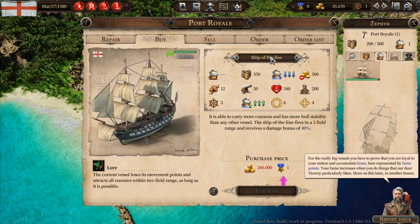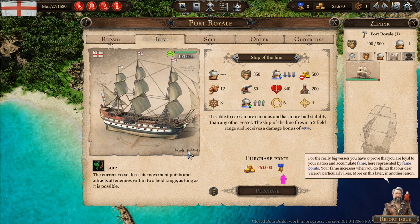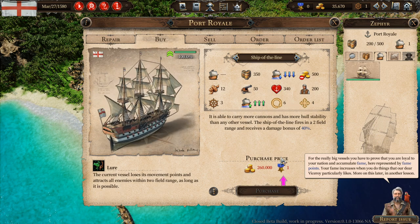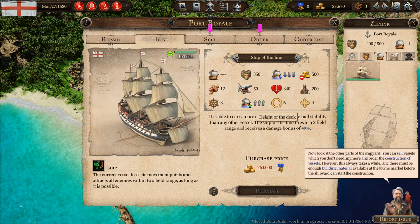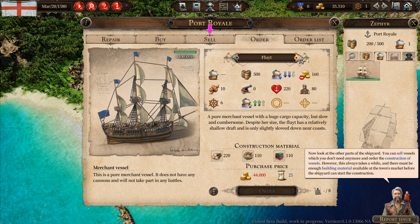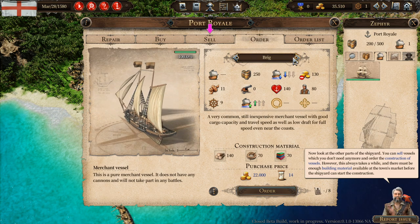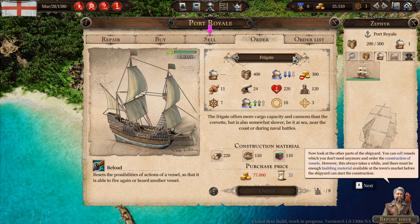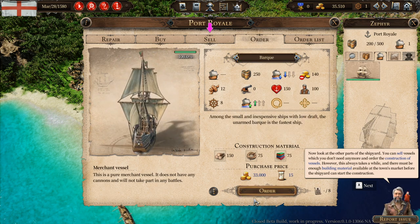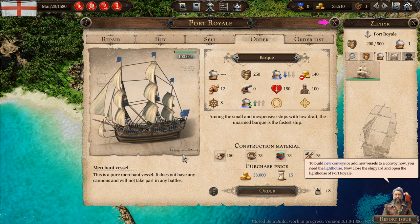Combat's got a lot spicier — one vessel can set a neighboring vessel ablaze and detain it for the next round. For the really big vessels, you have to prove that you are loyal to your nation and accumulate fame points. Your fame increases when you do things that the dear viceroy particularly likes — more on this later. The shipyard: you can sell vessels you don't need anymore and order construction of vessels. This always takes a while and there must be enough building material available at the town's market before the shipyard can start construction.